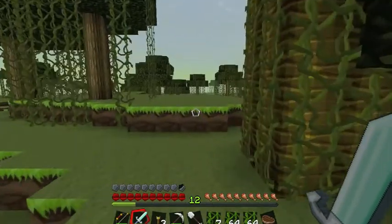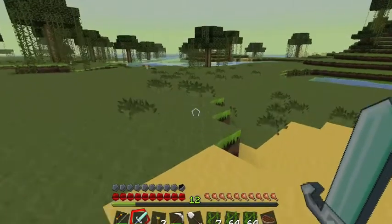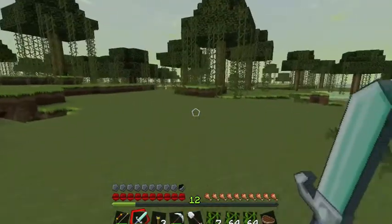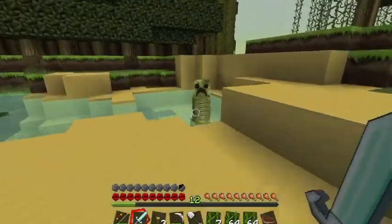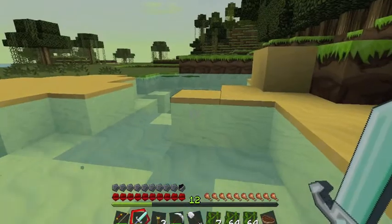I'm going to put the chicken pen not right next to — hello, creeper. Not right next to the creeper, but a little bit further away so he's not bothered. I better kill him. Okay, creeper dead.